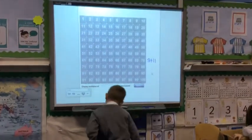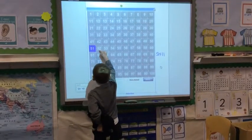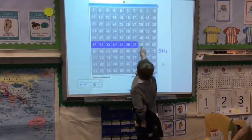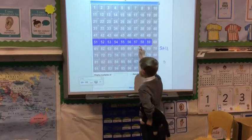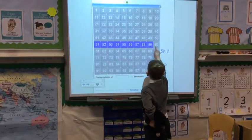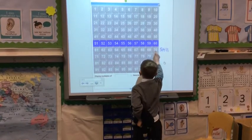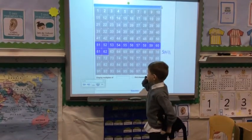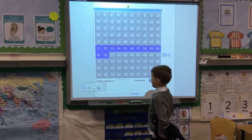Add 11. 1, 2, 3, 4, 5, 6, 7, 8. How many are we adding on? 11. We've done 8. 9. Then where do you go? 9, 10, 11. So what's the answer? 62. So 51 add 11 equals? 62.